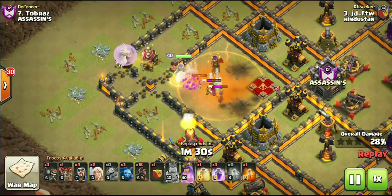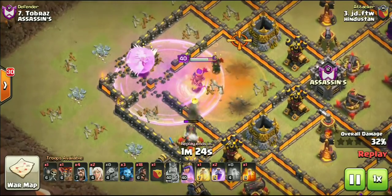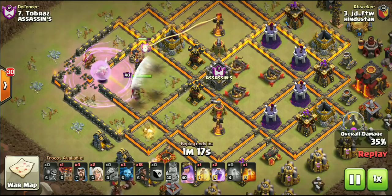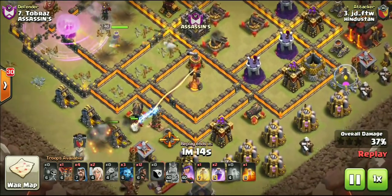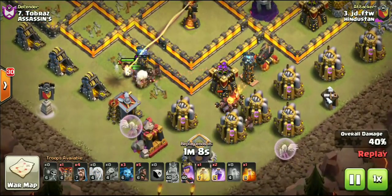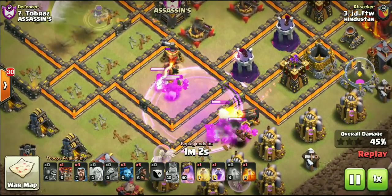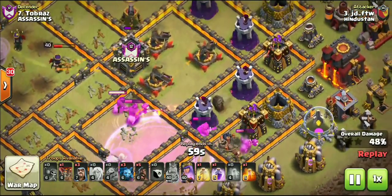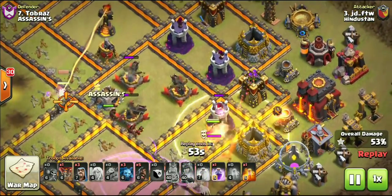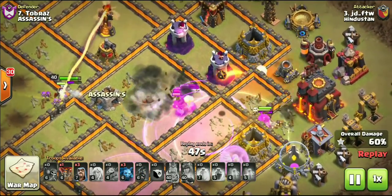The hogs and healers pretty much rip through the rest. You're bringing six healers on this attack strategy — four on the queen and two for the hogs. As you can see with that double-layer wall break, it clearly opened up the entire left-hand side of the base, giving the queen access to all four air defenses. The hogs are coming in — you'll have anywhere from 18 to 20 of your own hogs, plus seven coming out of the CC, two healers on them. He's using two rage spells on the hogs and one was for the queen.